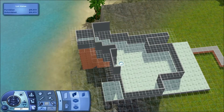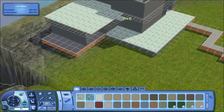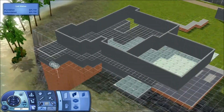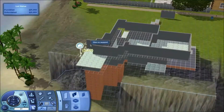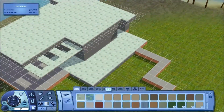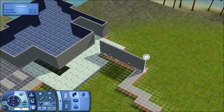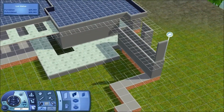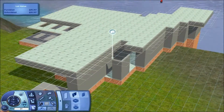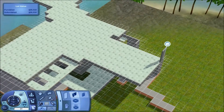I'm doing this in the Luna Island world made by SimSupply. If you have it, there's a link down below towards this house, but you can also download the world. The reason why I'm building it on this one is because the cliff lot is perfect for a waterfall and this house.